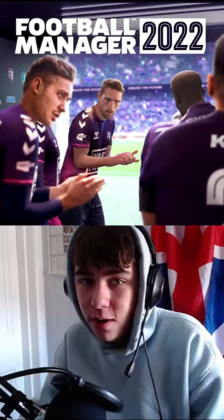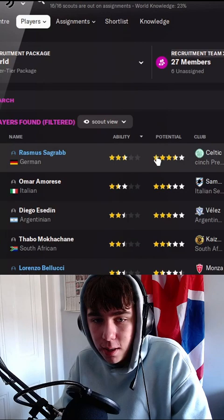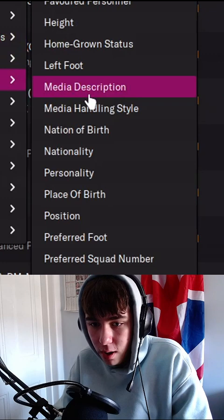This is how you're going to find the best Wonder Kids in Football Manager. What I recommend is by right-clicking here on Player Search and going to Insert Column, General and Media Description. Now, sort that alphabetically.